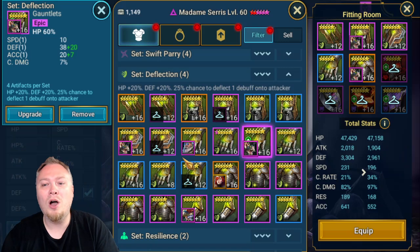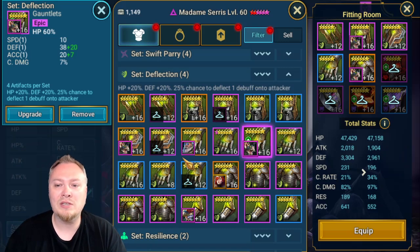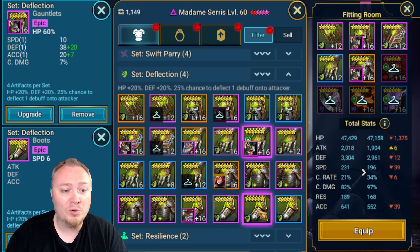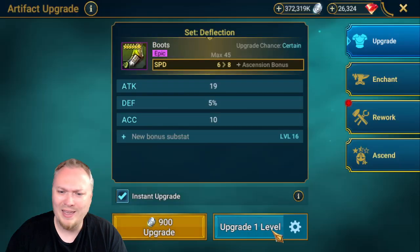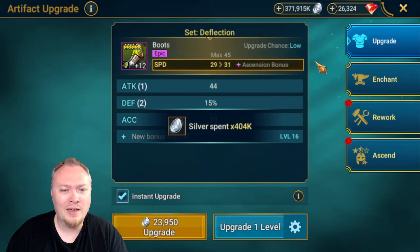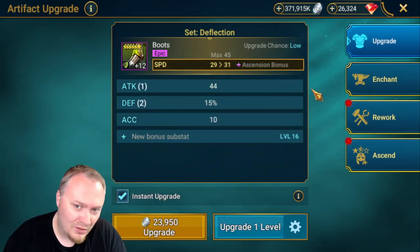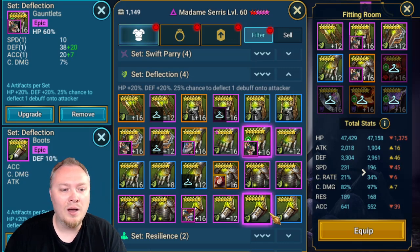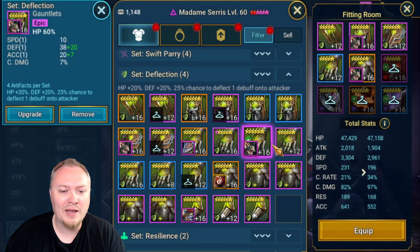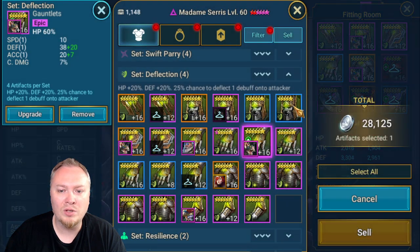We just want the most amount of Accuracy as possible. We could use Boots as long as they have Speed and Accuracy. Of course, we don't hit Accuracy — geez. This one has Defense, Flat Attack. Obviously, we can sell the Flat Attack. That helmet is Accuracy and Speed — I doubt we're going to use it, but we'll keep it for now.